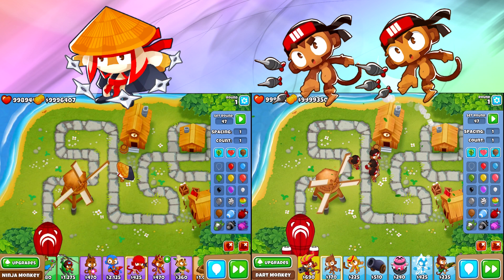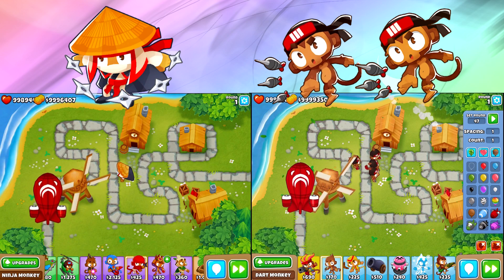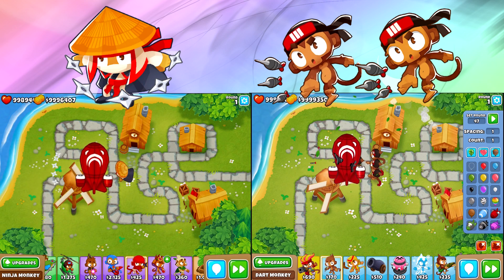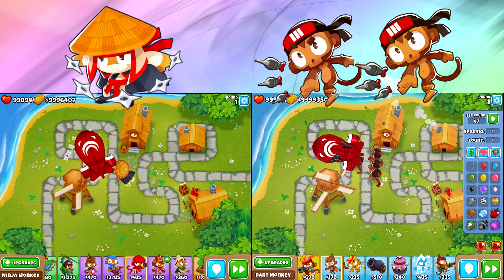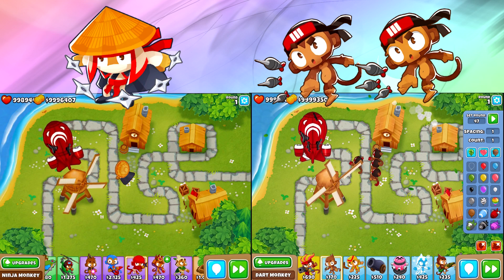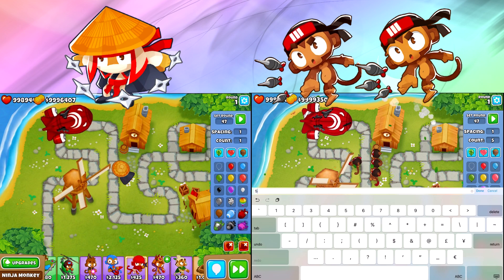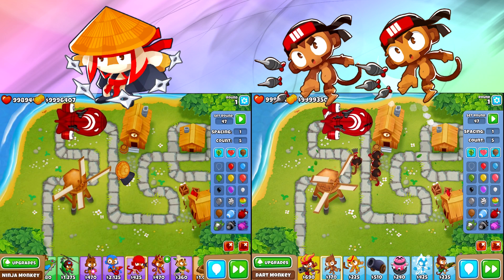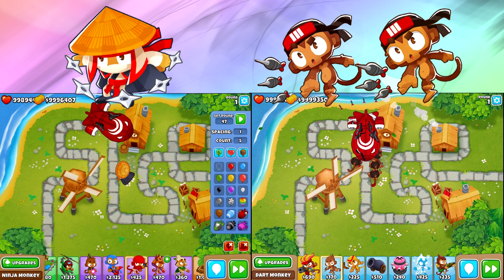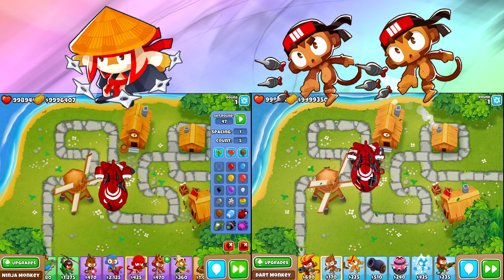One other thing to mention: if you're planning on powering these guys up with an Alchemist — maybe a single Alchemist up to third or fourth tier — you're not gonna be able to power up all four Dart Monkeys, where one Alchemist can do extreme power-ups to your Ninja. The damage boost doesn't mean as much for the Dart Monkeys because they already have quite a bit of Pierce. The Ninja doesn't have that much Pierce — each Shuriken only does four Pierce, and we throw five Shurikens, so we can only pop 20 Bloons per shot. With the Alchemist doubling our damage and increasing popping power overall, we're doing like four times as much damage, which is pretty insane.